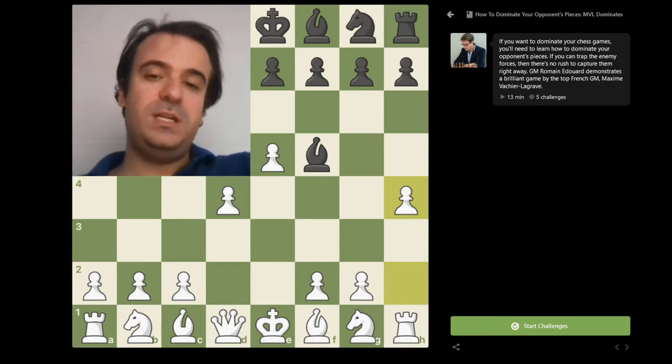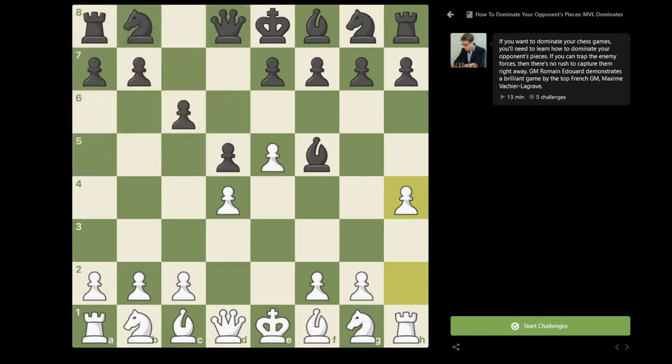Let me basically explain the idea. Black cannot play e6 as he would normally do against almost any move, because after g4 he would lose the bishop because of the pawn already on h4. So that means he basically has a choice to play h5, which is the main line, but give away an important square on g5.